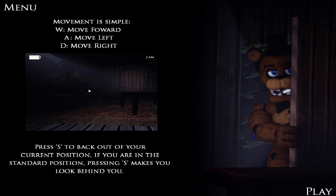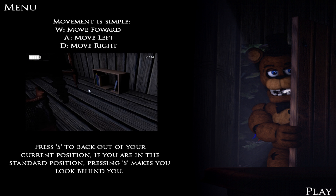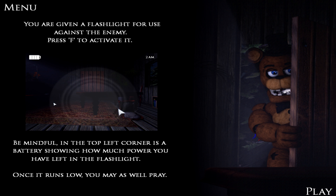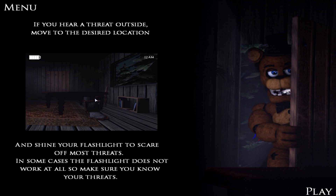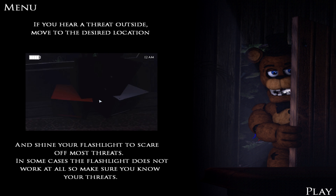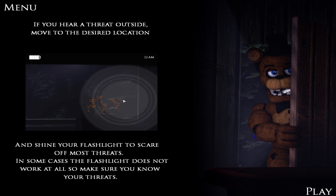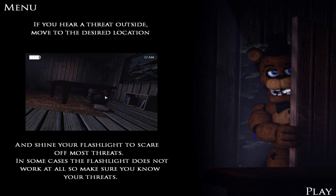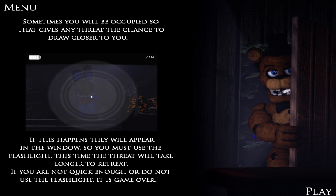Press S to back out of your current position. If you're in the standard position, pressing S makes you look behind you. You were given a flashlight for use against the enemy — press F to activate it. Be mindful: in the top left corner is a battery showing how much power you have left. Once it runs low, you may as well pray. If you hear a threat outside, move to the desired location and shine your flashlight to scare off most threats.